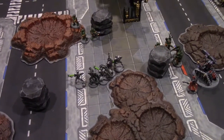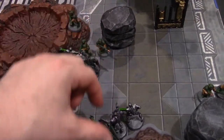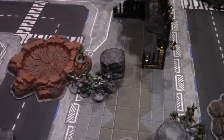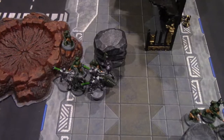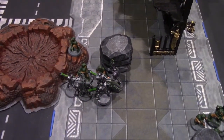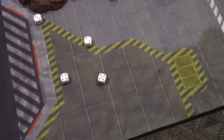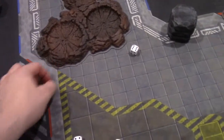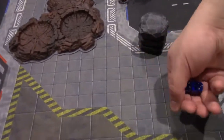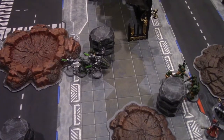All Necron melee attacks: three from Warriors, one from the Immortal, two from the Lychguard — hitting on threes — all but one hit. Wounding on threes — two wounds. Disgustingly Resilient — two go down, one left. Just enough to lock into combat without wiping the unit. Zombie attacks back — hitting on fives — no wounds. Necrons stuck in combat.